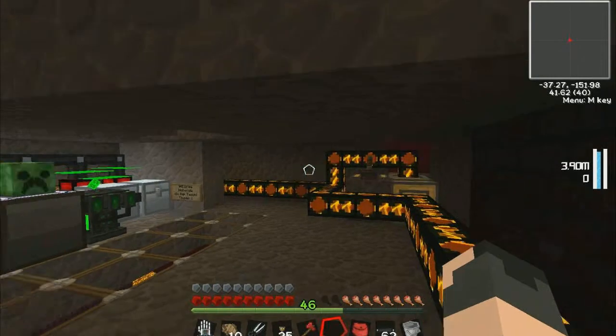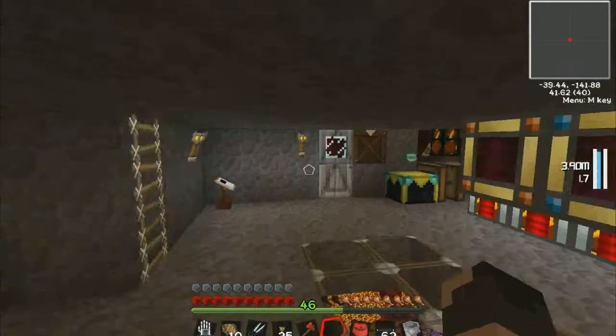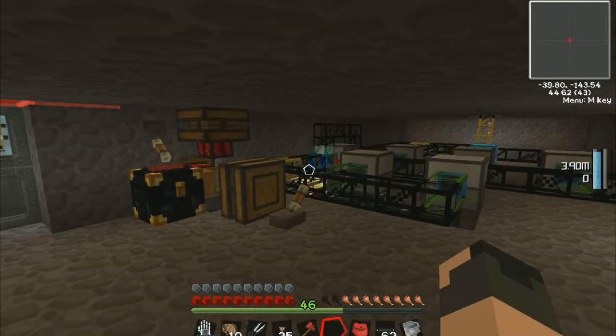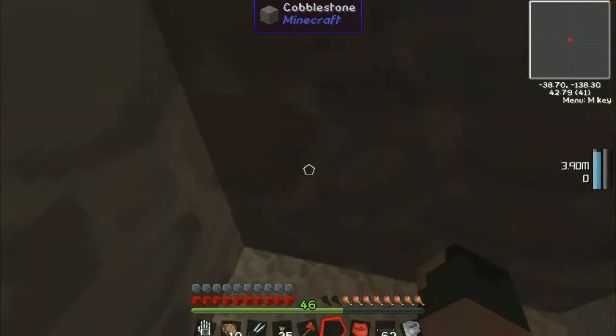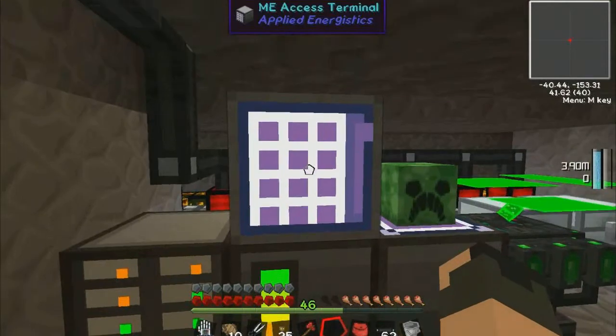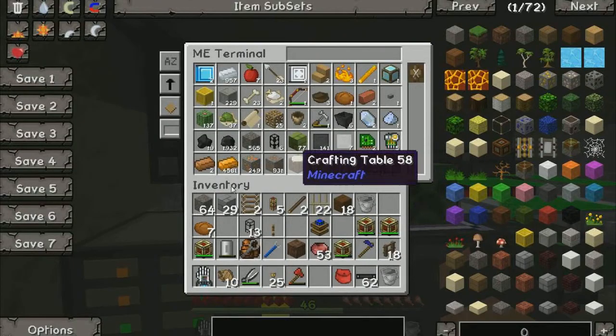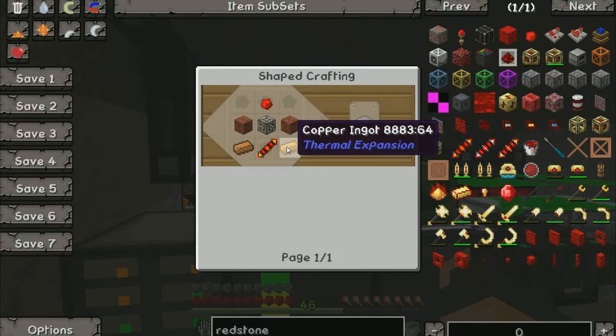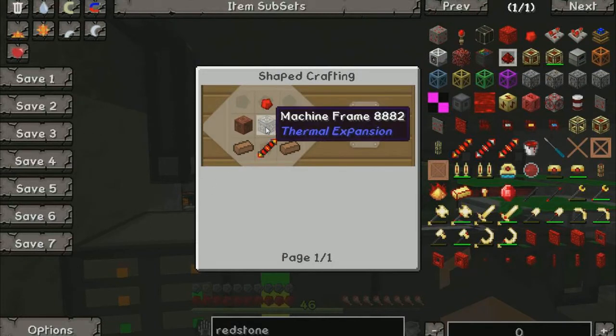I don't know how long we're going to be here or if it'll be long enough for either of them to charge. Let's just crack on. There is a redstone furnace in here but I want to keep that one — that's for this base. We want to build a new one for our new factory. I cannot remember how you make them — it's been ages since I've played Tech It properly. Bricks. The machine frame.